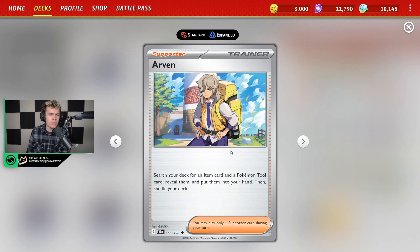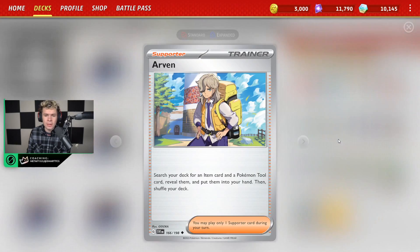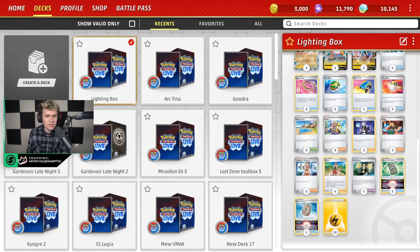The rest of the list is going to be relying on the Arven engine, which is fantastic — being able to search your deck for an item and a tool card is great because tool cards are not considered items anymore, so you can actually get one, which is really good. We've got four Nest Ball in the deck along with Sky Seal as well to help out in V Star and V Max matchups, and then four Seal Stone just to help out general consistency.